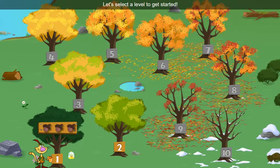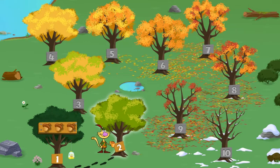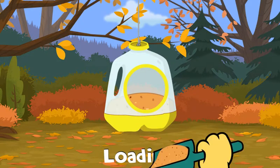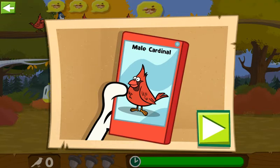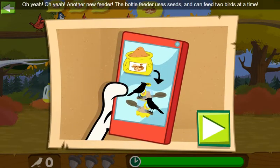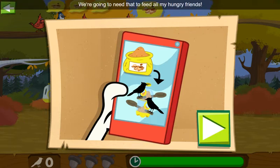Let's select a level to get started! A new bird has arrived — the male cardinal! You can tell this is a male cardinal by his bright red feathers! Another new feeder! The bottle feeder uses seeds and can feed two birds at a time. We're going to need that to feed all my hungry friends! Tally-ho!